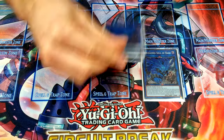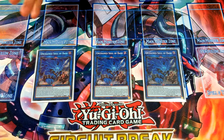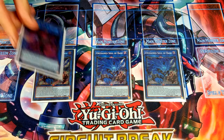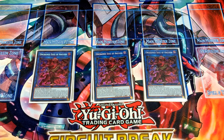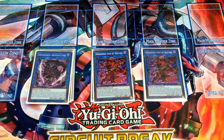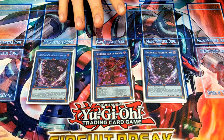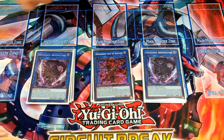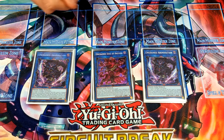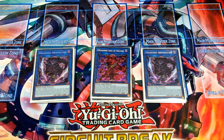In the extra deck, we've got three Unchained Soul of Sharvara — it's a quick effect to link with an opponent's special summoned monster — and three Anguish, which links on my turn with any opponent's monster, normal or special summoned. Then two Unchained Abomination. I'm honestly thinking of cutting it to one because it so rarely comes up — the problem is it doesn't have the recursion effect when destroyed like the other two do, so if you summon it and your opponent outs it, you've lost so much card advantage.